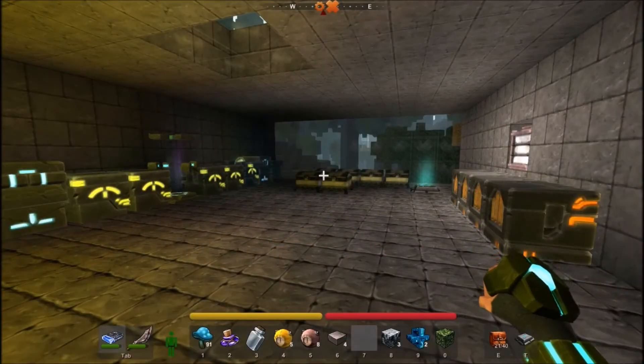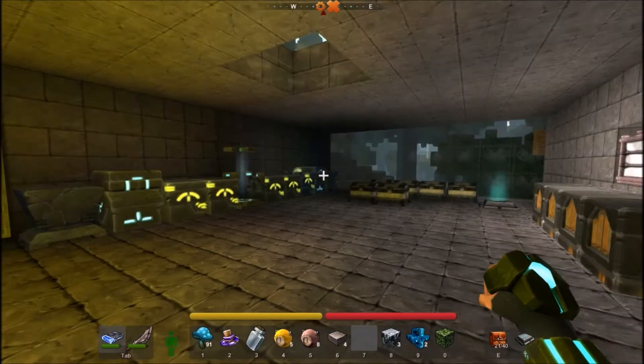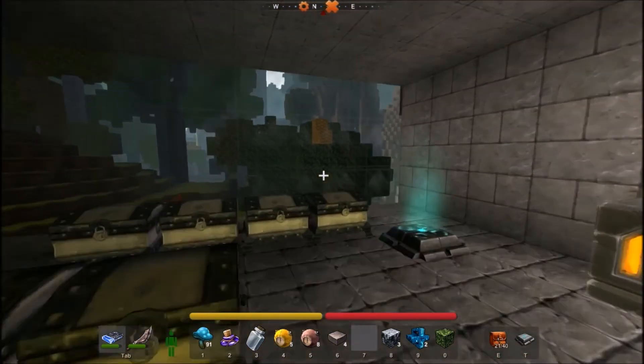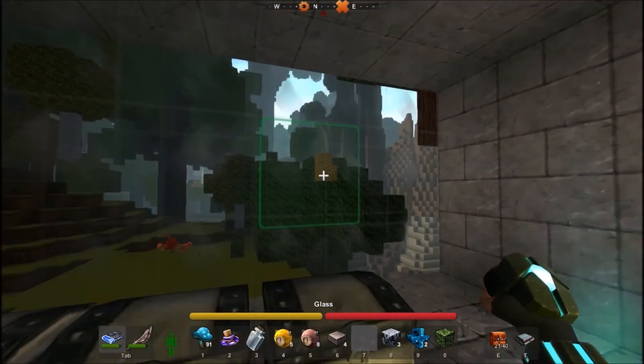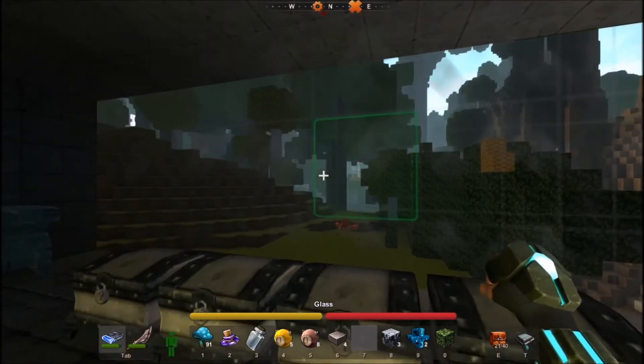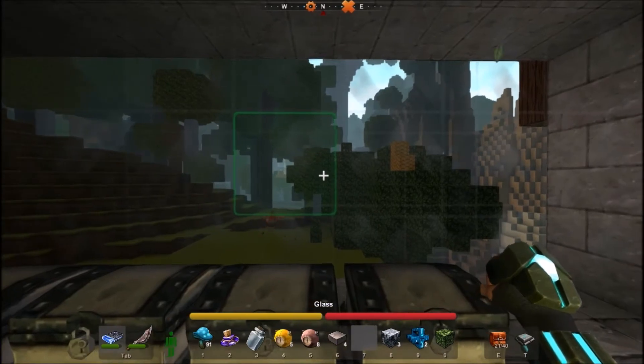Hi and welcome to Axiom's 33 mini guide into beeswax. These little guides are going to help you. Today is going to be beeswax to melted wax. So we've got to find the trees — looks like yellow on top. There's one outside our base, so let's go and get it.